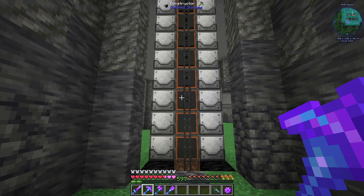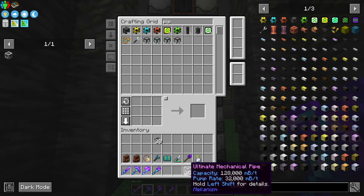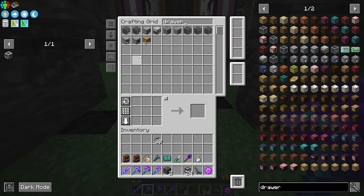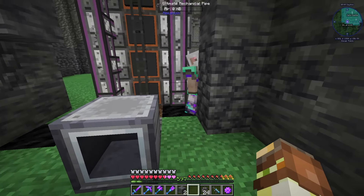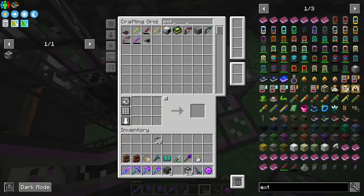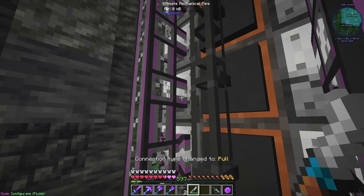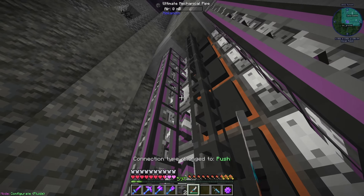We are going to have to deal with the fluid though. If we just get some Mekanism pipe here, that should be more than sufficient to keep up with the speed. We can pipe all of the latex out of here. I think it might be a good idea to get a fluid drawer out, place it down somewhere here, and then pump all of our latex directly into it. All we have to do is hook up an external storage to this, and we should be able to see all of our latex in our system. Set this to fluids, set this to high priority.